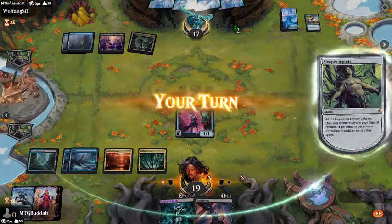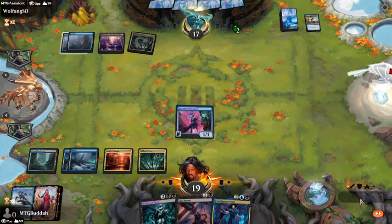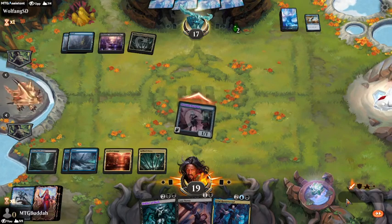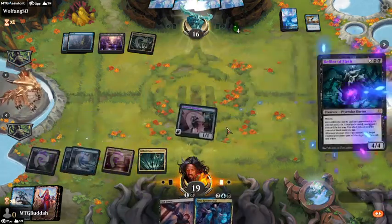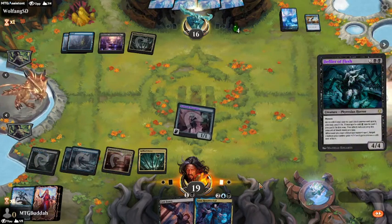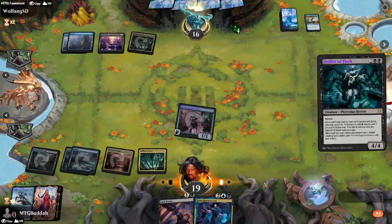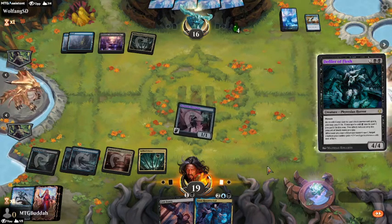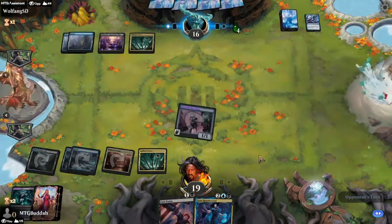Let's attack. Two more poison counters. Let's play our black defiler — what are you going to do now? Another counterspell? It seems like all he's playing is counterspells and bounces. You either got it or you don't — stop taking so much time. Yep, he had another counter spell. Fine — my 1/1 will kill you, I'm okay with that.